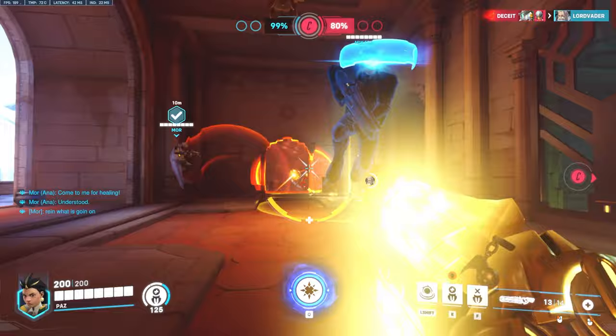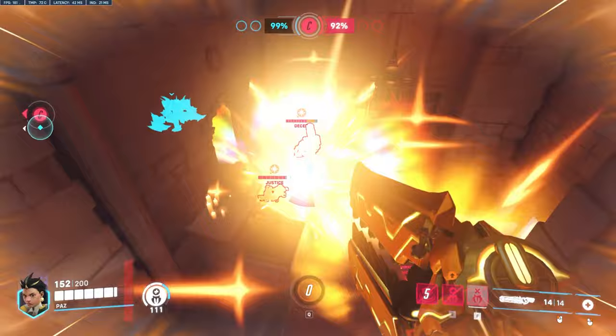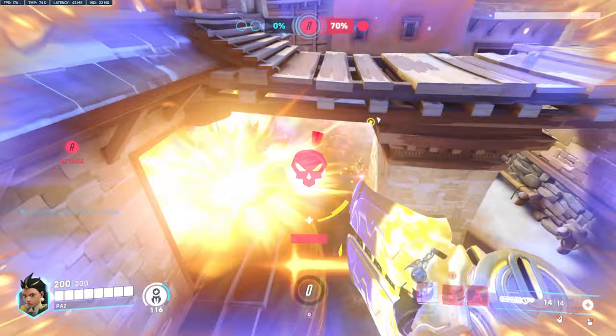No Ilari guide is complete without talking about her ultimate, Captive Sun. This ability is incredibly powerful — just remember that it now gets blocked by shields. The ultimate slows down enemies by 40% in a radius, giving them a sunstruck debuff that explodes after dealing 90 damage. Triggering one detonation will trigger others that are directly nearby, so you will commonly want to use this ultimate early in the fight when teams are rotating to achieve maximum value.